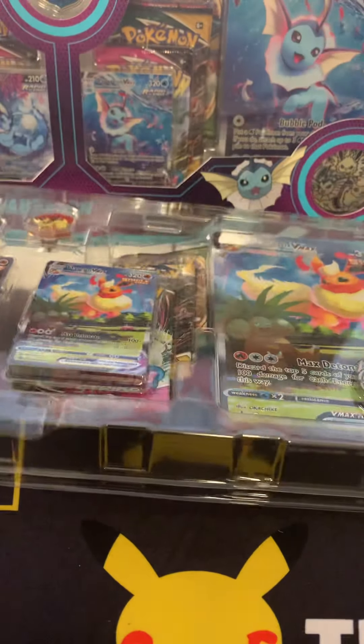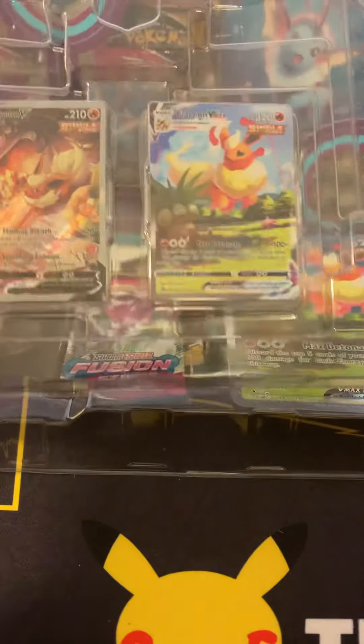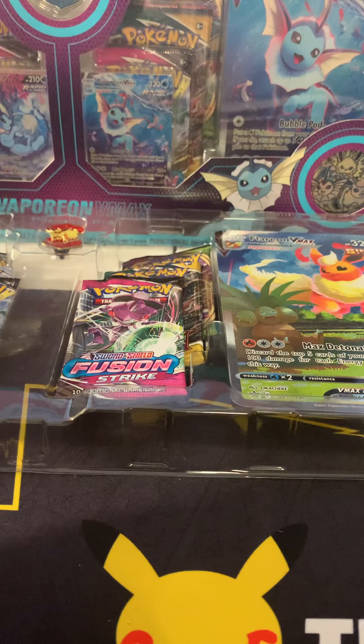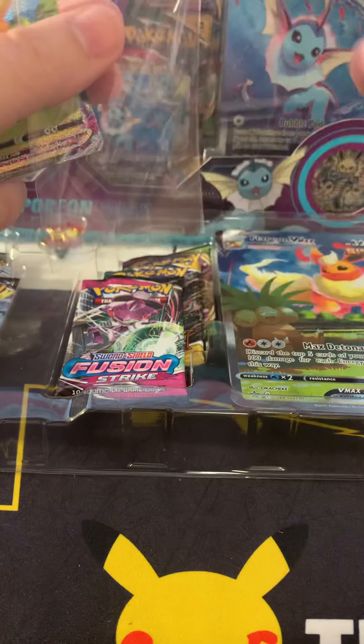All right, here it comes out just like that. We're going to open up this bad boy right here. These come out — let me pop out these promos for you guys. They do not actually give you a QR code, which I thought they were going to. There's the coin you get right here. Let me grab some sleeves really quick and we are going to sleeve these up for sure because these are some really nice cards.